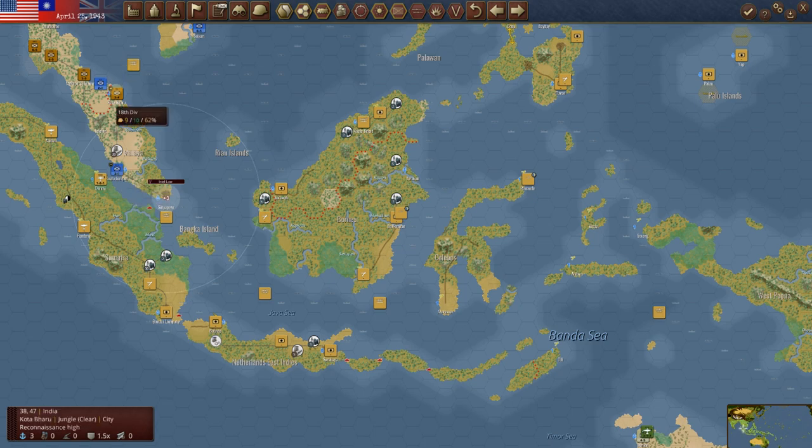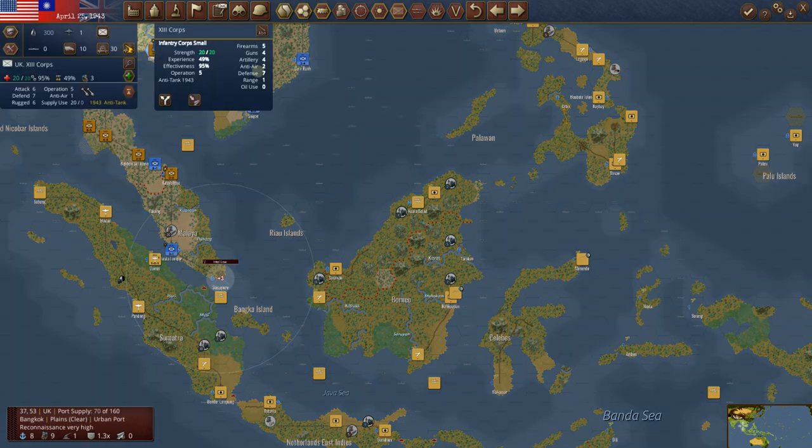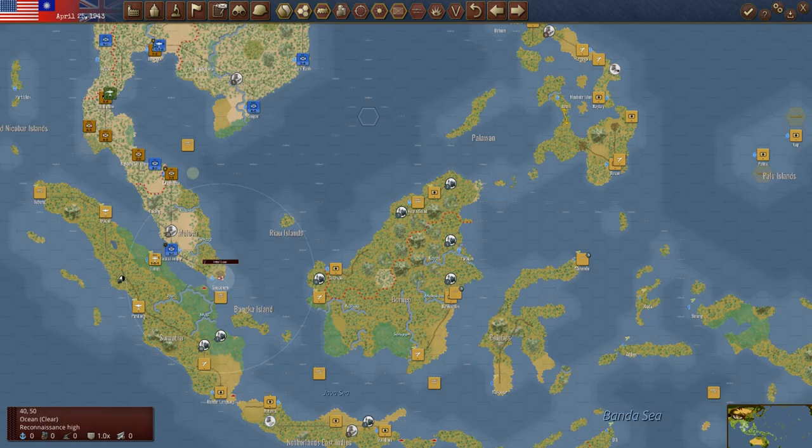We'll bring these troops down. I'm tempted to get something down into Singapore immediately, so he doesn't just sit here for a couple of turns and slow us down, but I don't think he's going to land anything there. So anyway, Strategy Gaming Dojo — I'll talk to you next time. Have a good one.